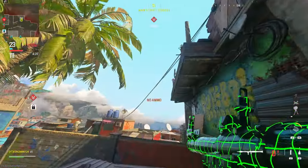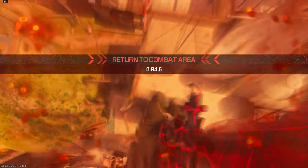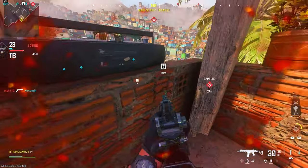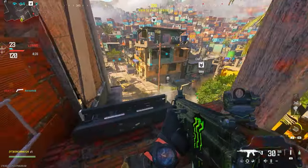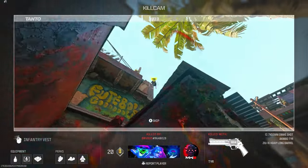For the last glitch on Favela, throw down a Semtex or do the RPG jump — jump as soon as it explodes and you can get to this no-timer area and chill up here on top of this roof. But yeah, that is it for today's video guys. Make sure you like and subscribe to the channel — we're very close to 7K subscribers. See you in the next one, peace out.